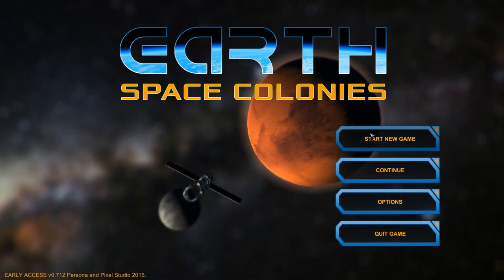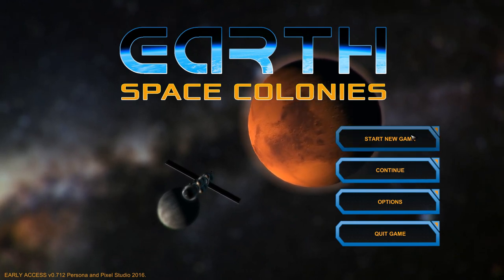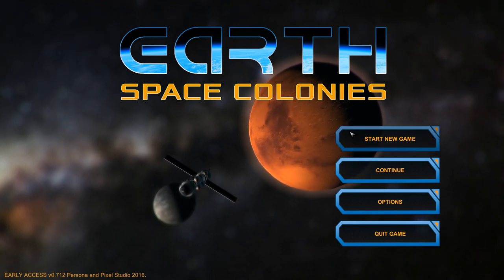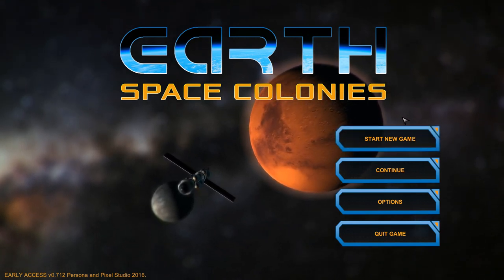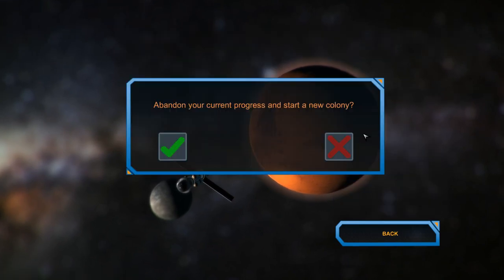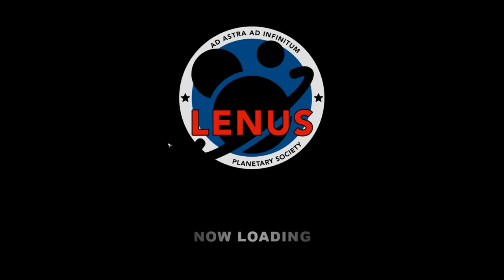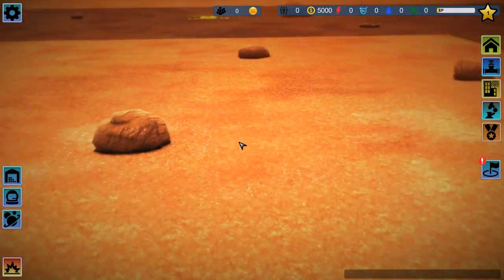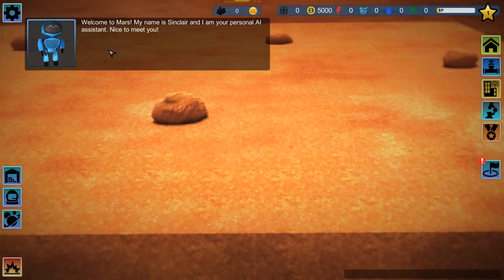I'm gonna start a new game, and I'll probably be pissed because the tutorial guys are really annoying. I'll try to keep up with them for like the fifth time. My first destination in this game is Mars, and basically you collect resources, oxygen, and so on and move on to other planets. I'll try to keep my mouth shut when this guy is talking.